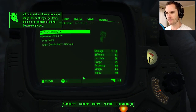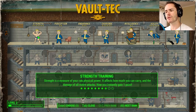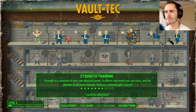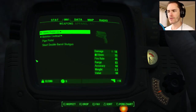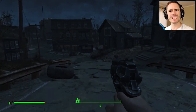Strength is the measure of your raw physical power — it affects how much you can carry and the damage of all melee attacks. We could probably put something into that. Let's hit enter on that one. I want to confirm that. That's cool. I think we're done there — I think we leveled up. I don't know when we get to choose perks.